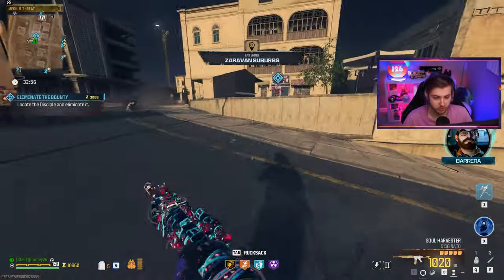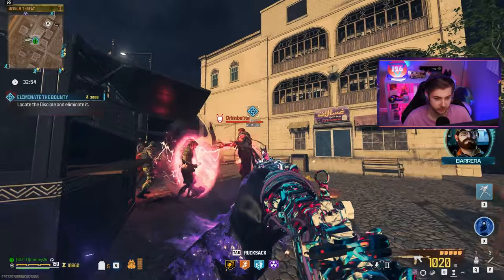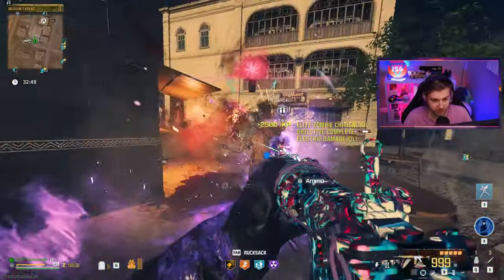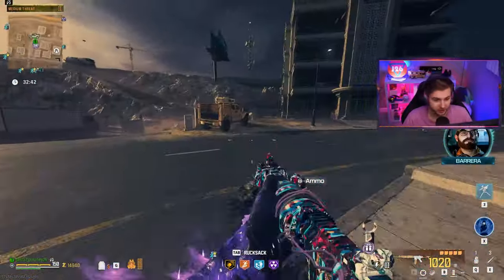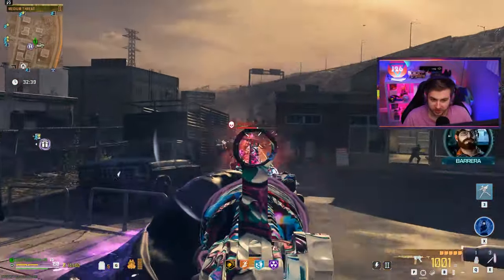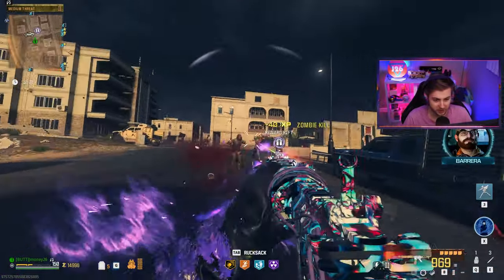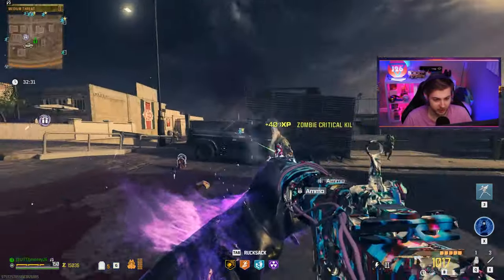We got another disciple. Time to put this pay-to-win to action. This dead wire is going to be super effective against him - and he's already dead. The one thing dead wire is good for is taking out disciples. After it was super OP in Cold War right when it first came out, they nerfed it into the ground and it even spread into this game.